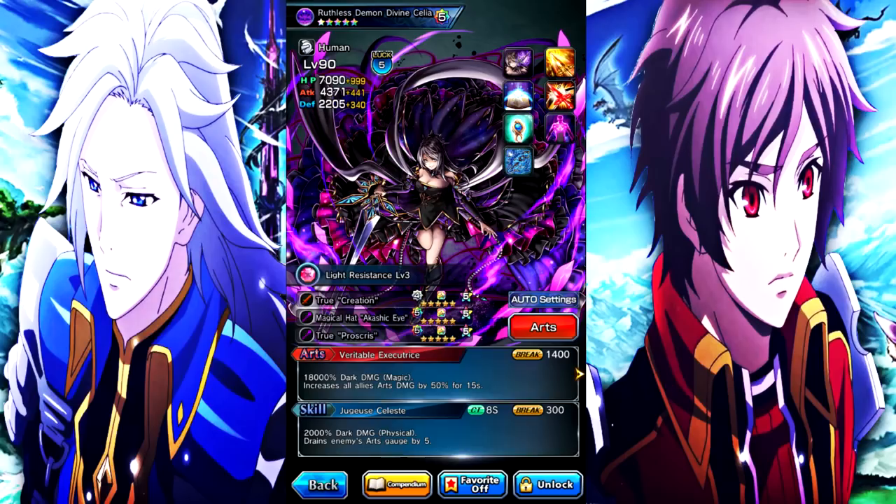Ancient Blood increases your attack by 20 every time your art is activated. It maxes out at 100, and once you max it you get damage and crit rate 100% up. So she's getting 100 attack, 100 damage, and 100 crit — sounds good to me.